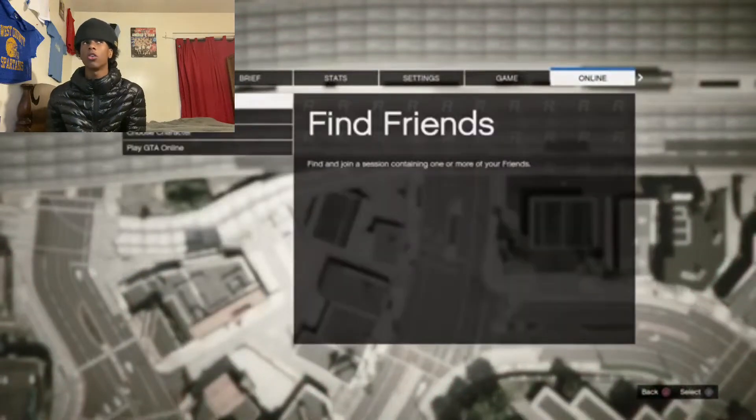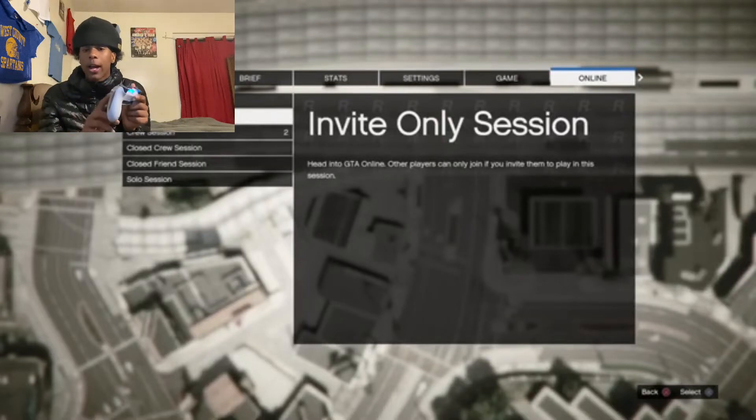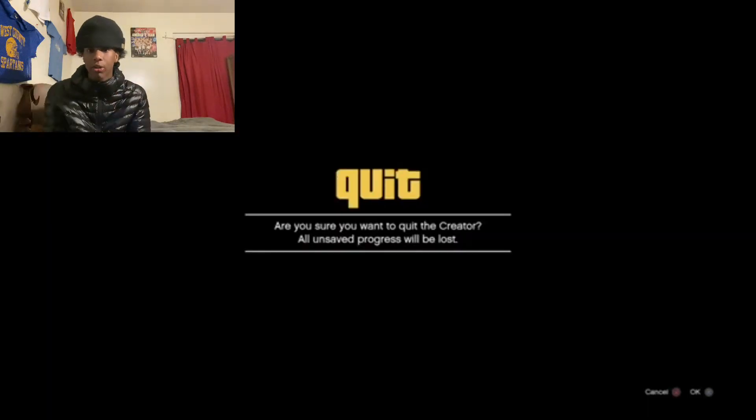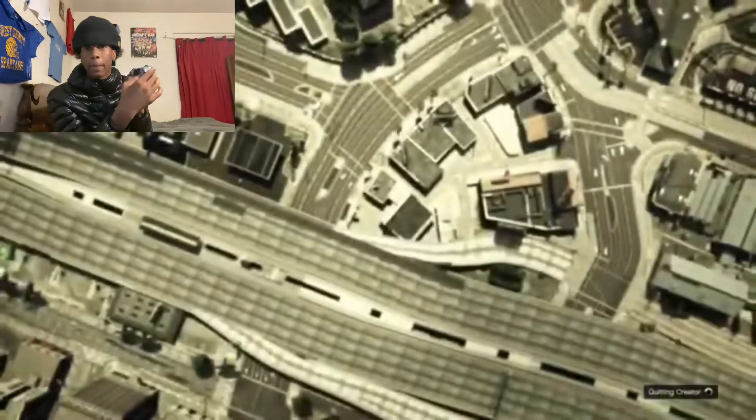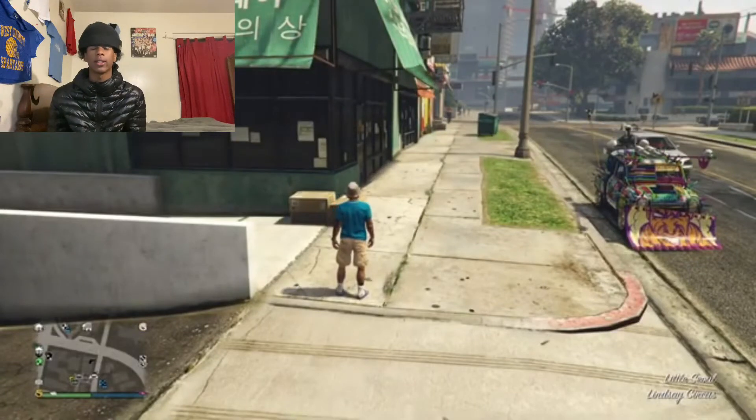Now go to online. Go to 'Play GTA Online,' go to invite-only session, and spam X. Once you're at the invite-only session loading screen, spam X. Once you load in, you should be in a glitched session.